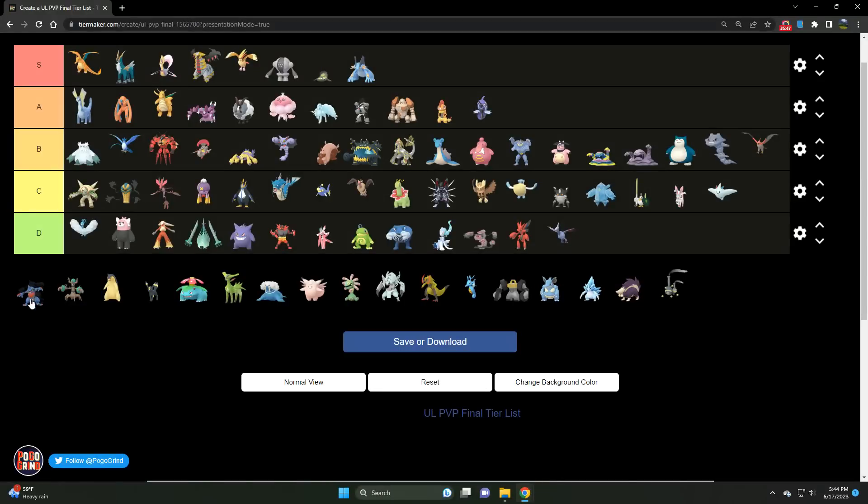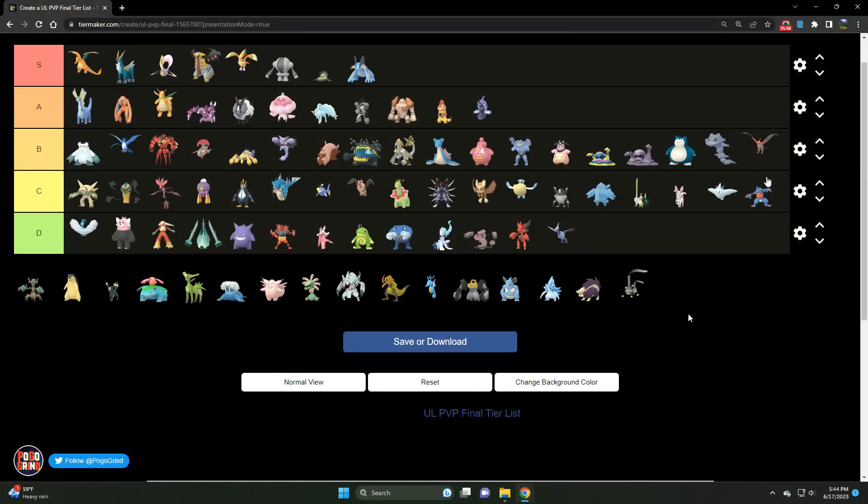Toxicroak did get a buff — C tier Pokémon. It serves a unique role: it's the Fighter that beats all Fighters in this meta. But the stat product holds it back, and it struggles against the titans of the meta — most notably Swampert, gets hardwalled by Giratina and Charizard. But if you want to counter all other Fighters in this meta, Toxicroak is your answer.